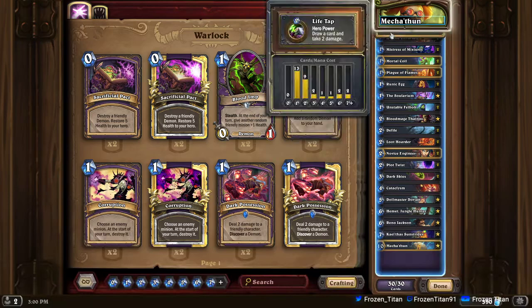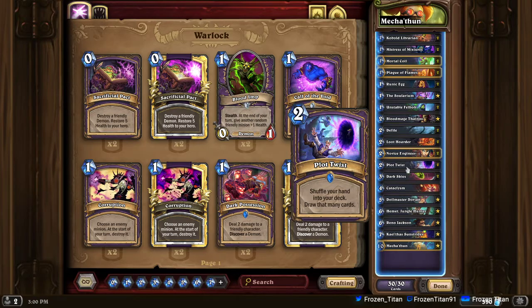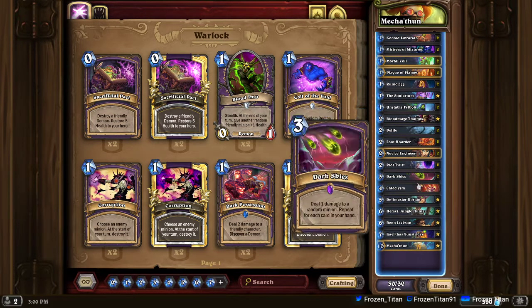With the early draw mechanics, you're really looking to play Hemmet in order to thin your deck. Remember to always have a Plot Twist in your hand at that point.